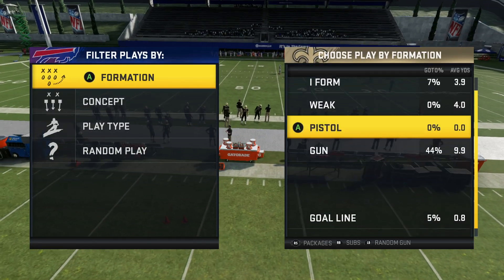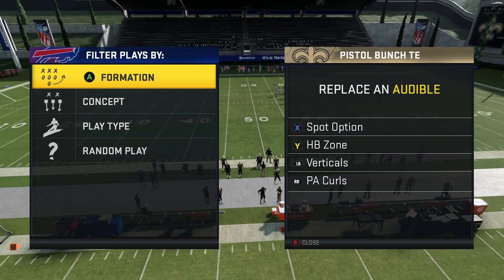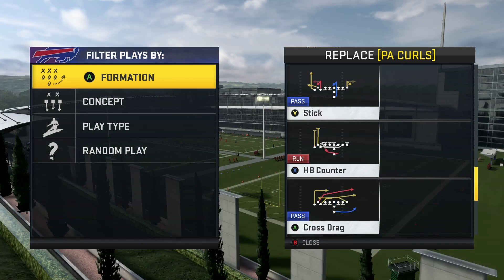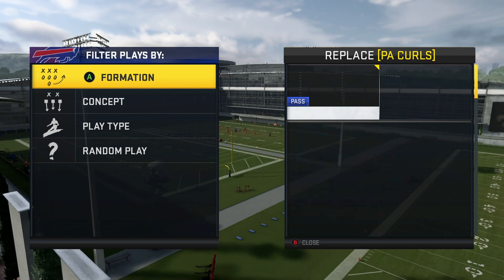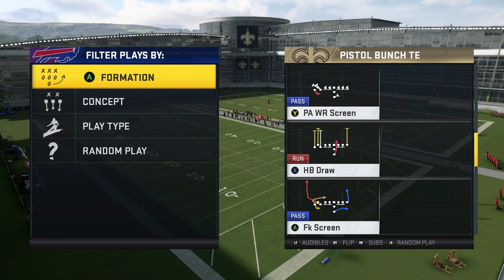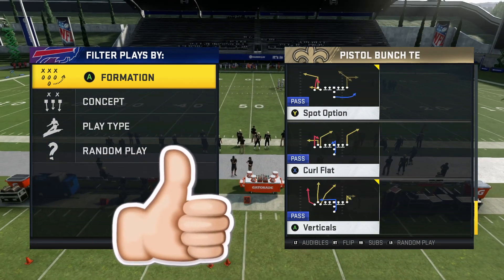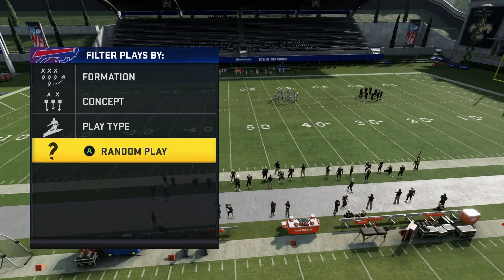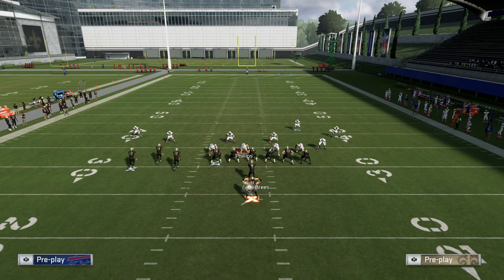The next formation is going to be the Pistol Bunch Tight End. This is very popular in the playbook. We're going to be going over the Spot Option, Verticals, Halfback Zone, and Cross Drag. There are some other plays out of here you could run if you wanted. Starting off with the Spot Option — it's a pretty good play stock. The only adjustment you really have to make is just streaking X, and usually I'm just going to put a guy on an in route, a curl route, or a motion in-route, smart routed. I'm just going to put him on curl because we already have tons of routes going to that side.